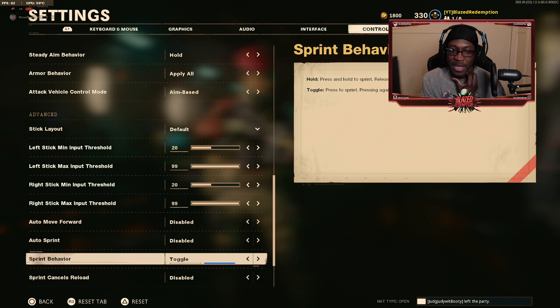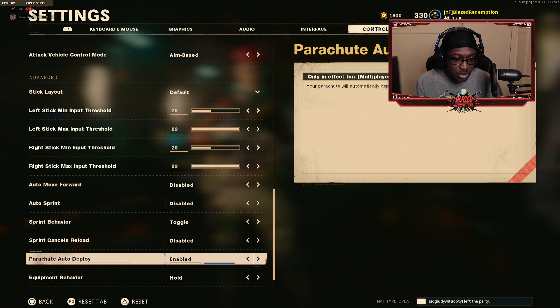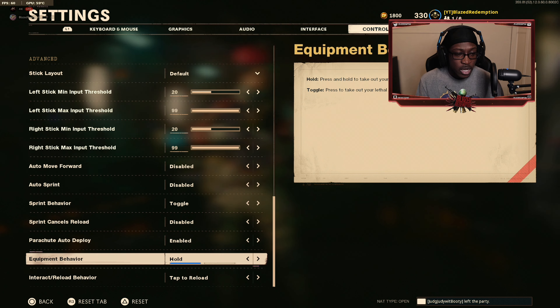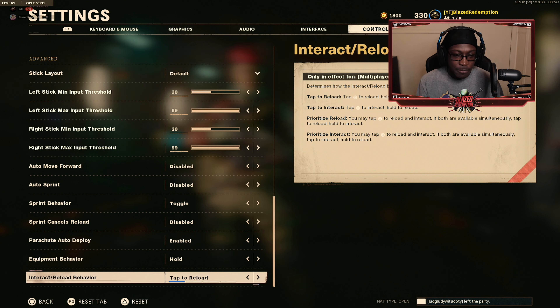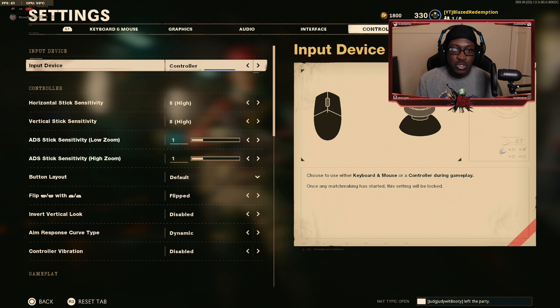Auto sprint is disabled. Sprint behavior is set to toggle, so I have to press and hold to sprint rather than auto-sprinting, because sometimes you don't want to keep sprinting. Sprint cancels reload is disabled, which lets you run and reload your weapon at the same time. Parachute auto deploy is mainly for Fire Team Dirty Bomb — go ahead and turn it on so you don't face-plant the ground jumping out of the plane. Equipment behavior set to hold. Interact/reload behavior set to tap.